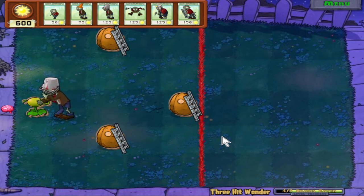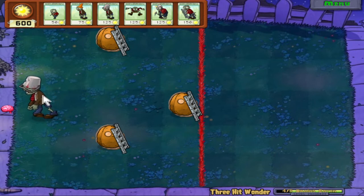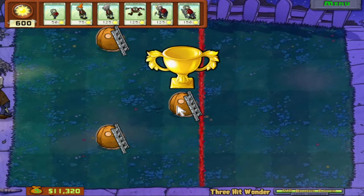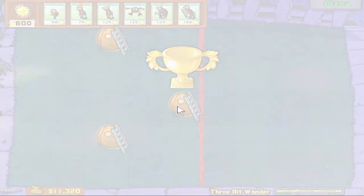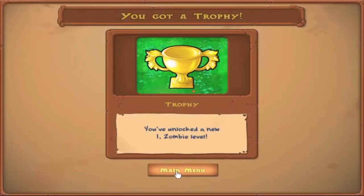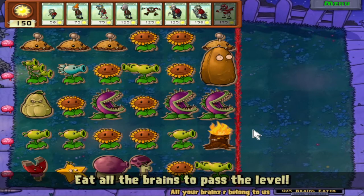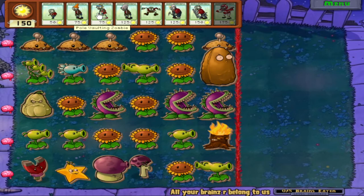Some of the plants are a huge pain in the butt to go up against. I would say Colonel Pult is my least favorite in iZombie mode, just because of the RNG involved. Look at our money supply now - it's great. And now we've got All Your Brains Are Belonged to Us. Let's try it out. Eat all the brains to pass this level. So here we've got Imp, Conehead, Pole Vaulting, Buckethead, Bungee, Digger, Ladder, and Football Zombie.